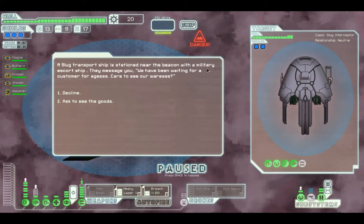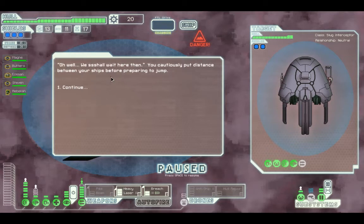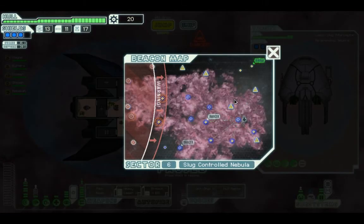A sub-transport ship is stationed near the beacon with a military escort ship. They message: 'We've been waiting for a customer for ages. Care to see our wares?' Ask to see their goods. I think last time I did this they killed one of my crew members, so I'm going to decline. You cautiously put distance between you and the ship - for good cause, really.